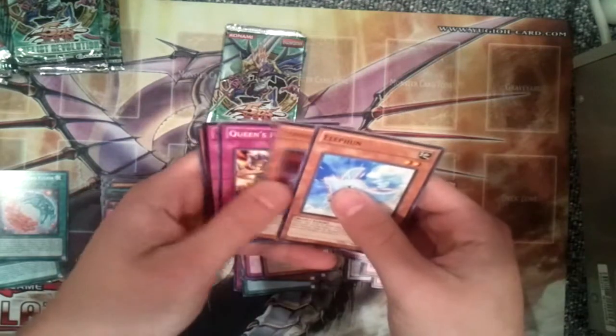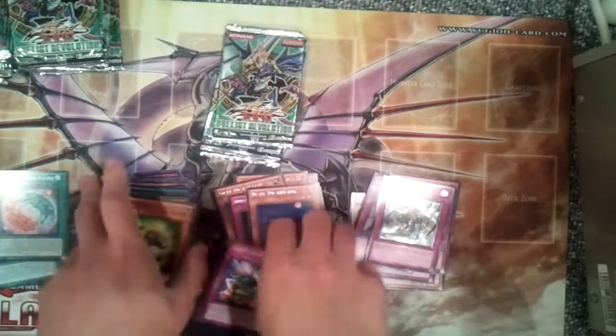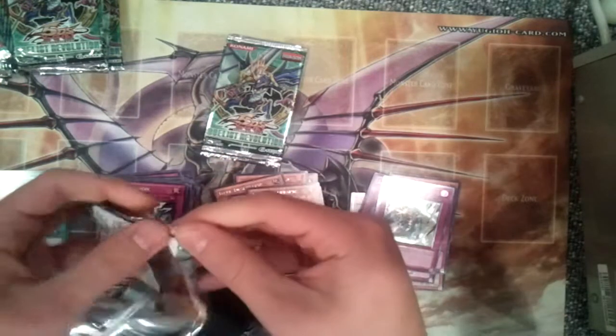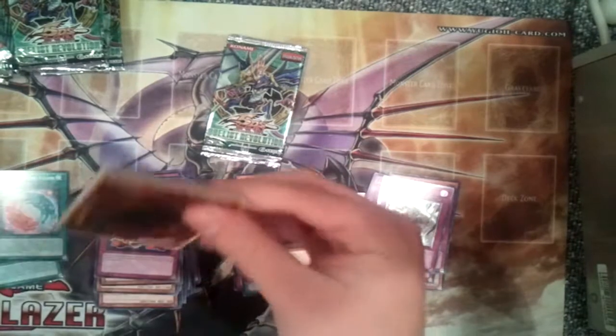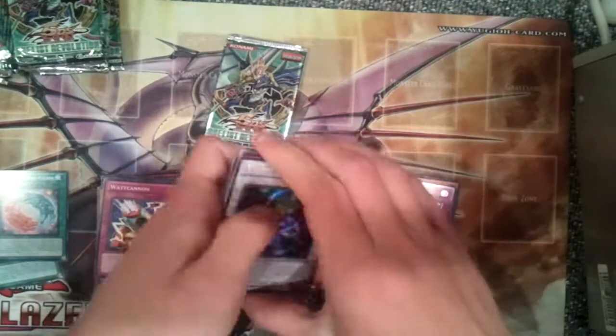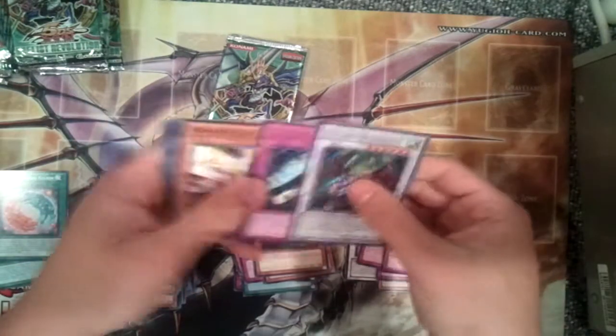Oh, there we go — Ultra Solemn Warning and Playful Possum. Nice, nice! There we go, at least we made back some money. No secret. Oh, I see another Ultimate — Chivalry. That's not the ultimate I wanted to pull. Pulled two Chivalries, wow, that's kinda crazy.